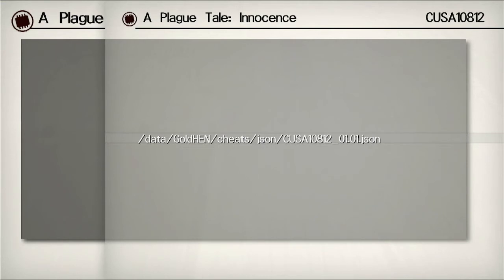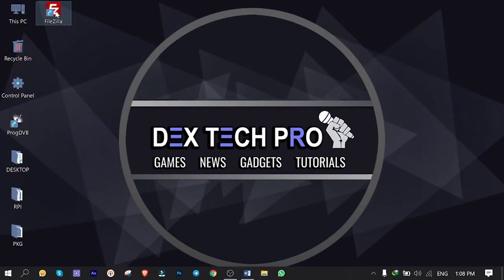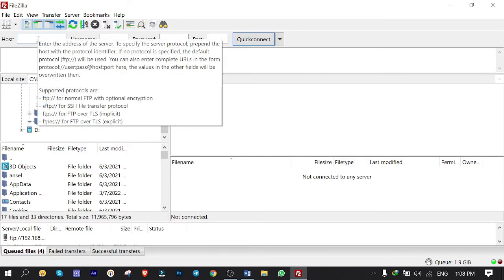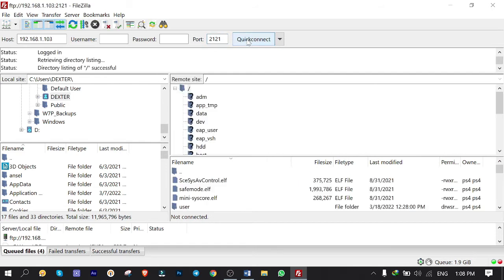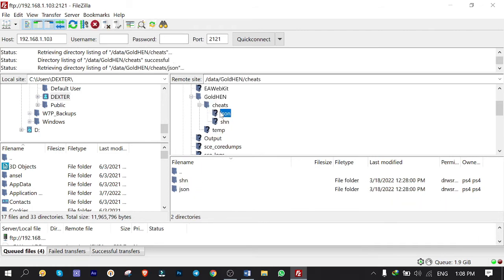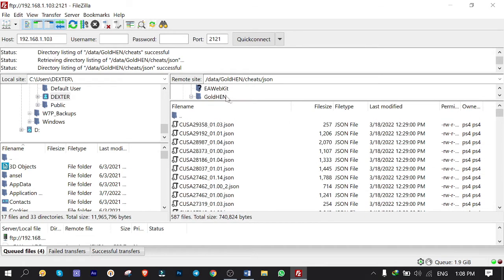You can manually add, remove, or back up JSON files by opening FileZilla FTP client, connecting to your PS4 IP address — in my case 192.168.1.103 — on port 2121. Click Quick Connect, go to the data folder → GoldHen → Cheats → JSON folder. Here are all the JSON cheat code files that you can delete, copy, or back up.